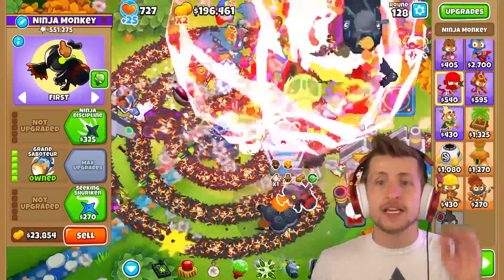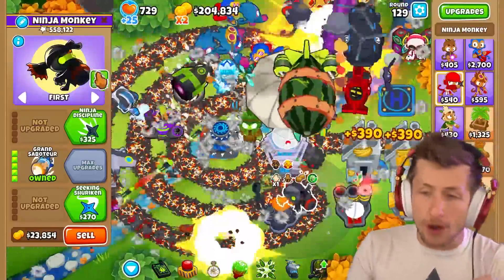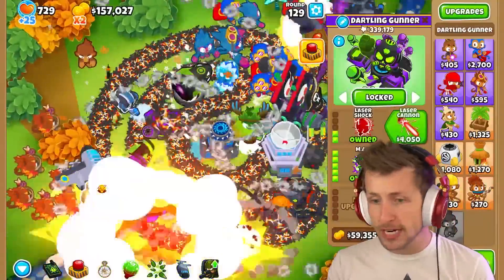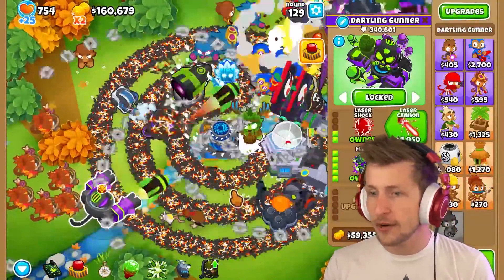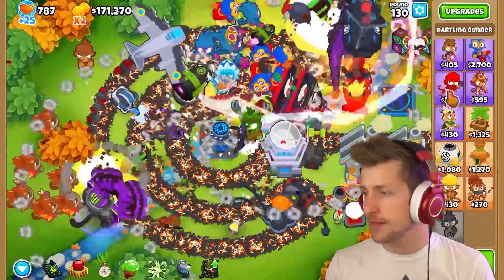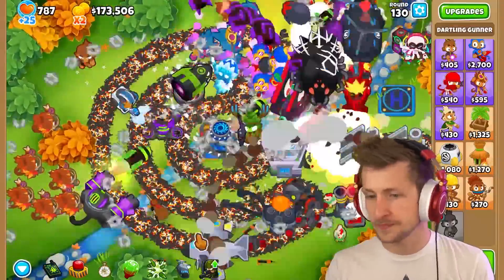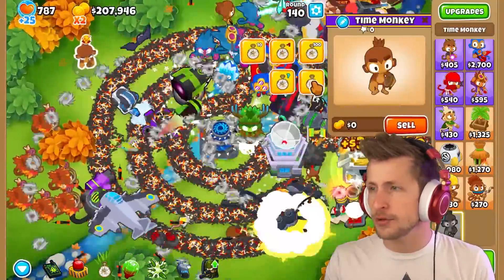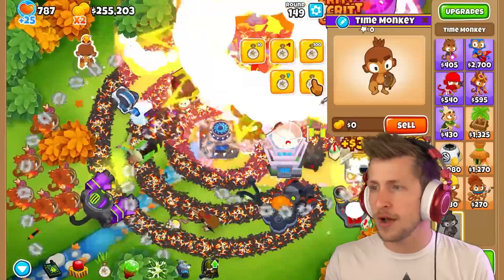The money-making towers are amazing — one's made thirty thousand, another thirty thousand. The Ninja Monkey has 500,000 pops — those are all pops from MOABs spawning in a partially damaged state, that's amazing. Bomb Shooter can upgrade to the MAD now with the constant stream. Okay, we're already so powerful. Let's skip up to round 150.